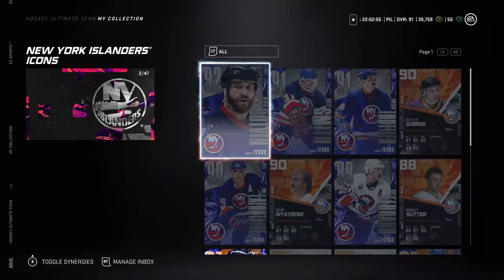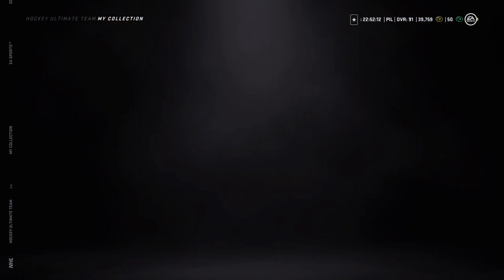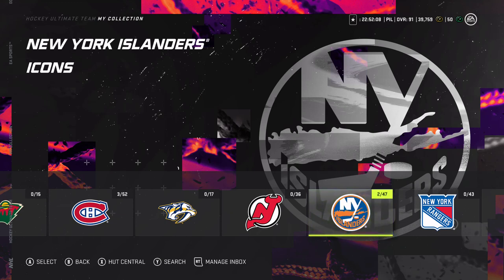Moving on to the 92 Potvin: two-spark and two-wingman, a really great synergy combo. He's 88 speed, but with distributor and spark he gets up to 88 acceleration, and with wingman up to 91, or actually 95 acceleration. His shot is unreal, hands are pretty good, checking stats are solid, and with spark activated body checking and strength go up plus four. The 92 Potvin is definitely the best of the three released today.